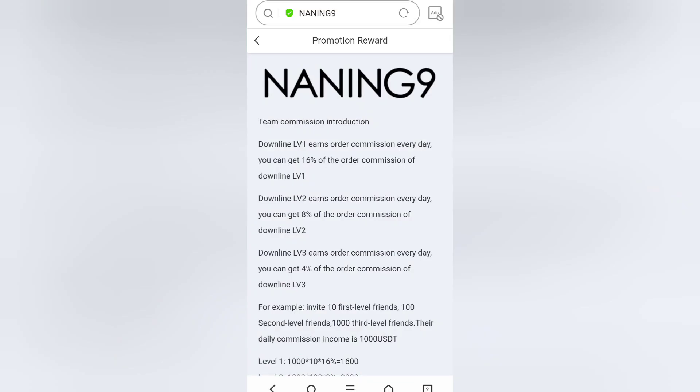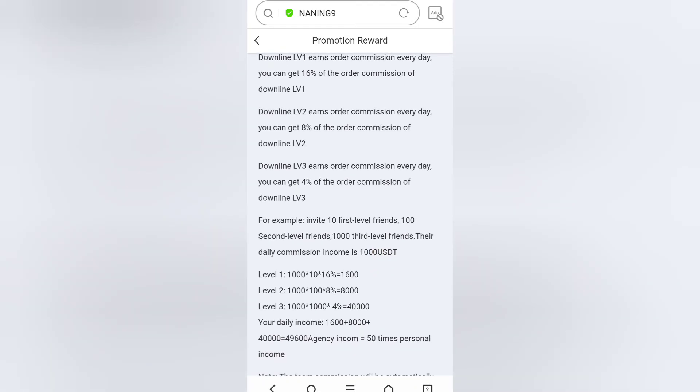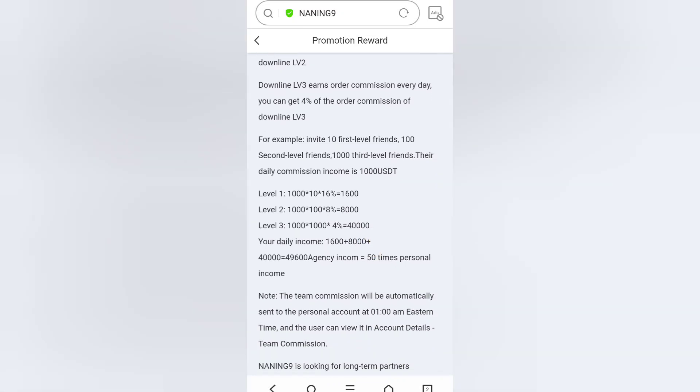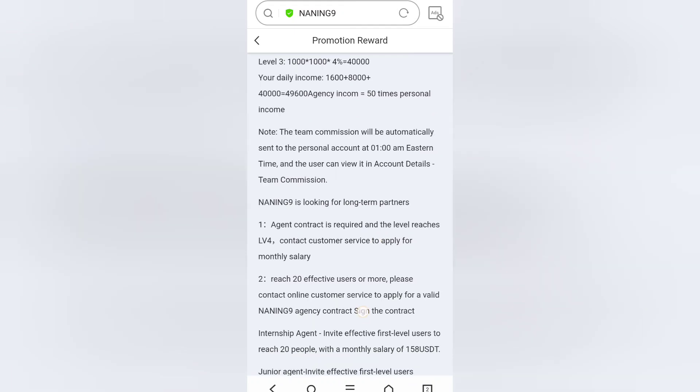Here you can see the team commission introduction. Downline level one: you get 16% of their order commission every day. Downline level two: you get 8% of their order commission. Level three earns you 4%. For example, if you invite 10 first-level friends, 100 second-level friends, and 1,000 third-level friends, the daily commission income is 1,000 USDT.